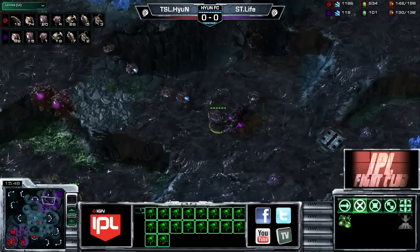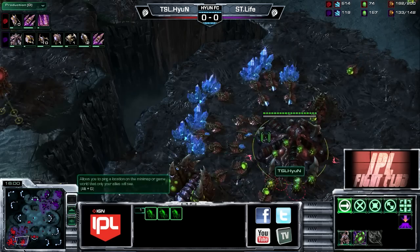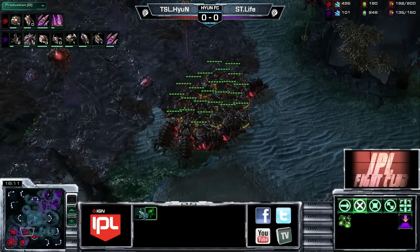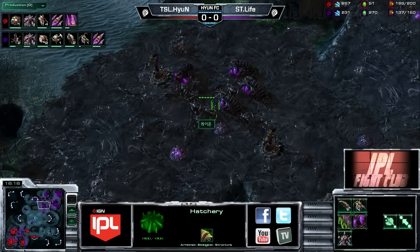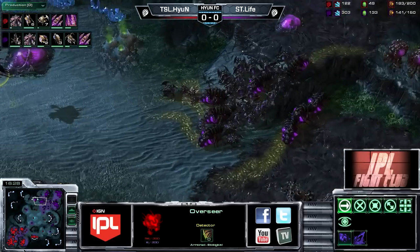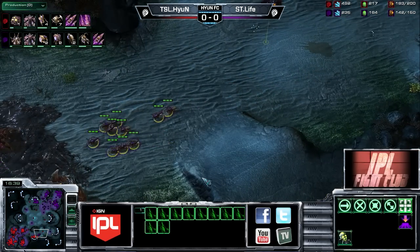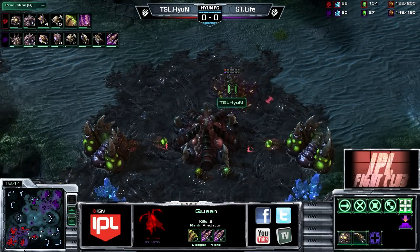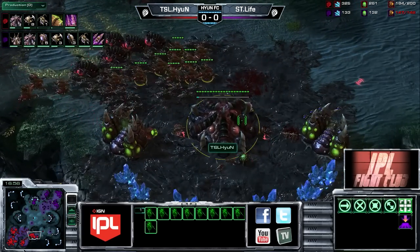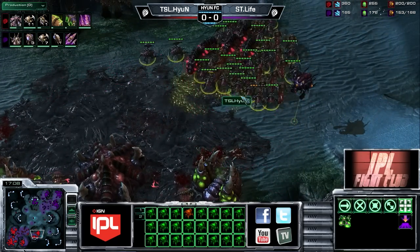Life was kind of over-making infestors - he doesn't have that many roaches on the field and his upgrades are slightly behind. Hyun deciding he wants to add more DPS to his army, researching grooved spines for his hydralisks, with 10 hydralisks on the way. We saw in the Hyun vs. Nurture series - Hyun uses those hydras not necessarily buffered by roaches. Put your hydras behind your roaches if you're trying to kill Zerg, because hydras out of position are the easiest unit to kill in the world. They have greater range than roaches and very high DPS, but they're very squishy. A nice little burrow there - no overseer around... nope, there it is, flew in from the top and Hyun stabilizes.